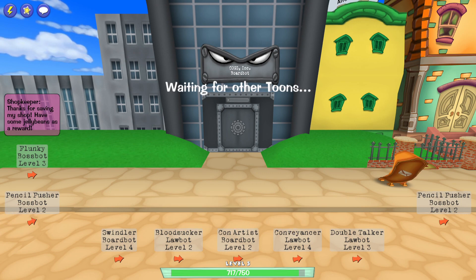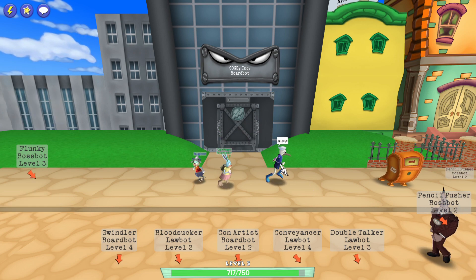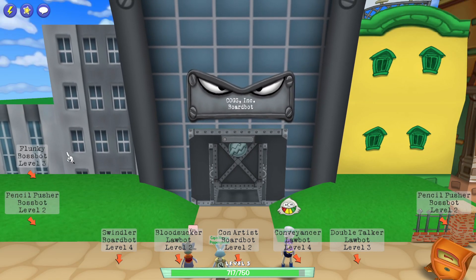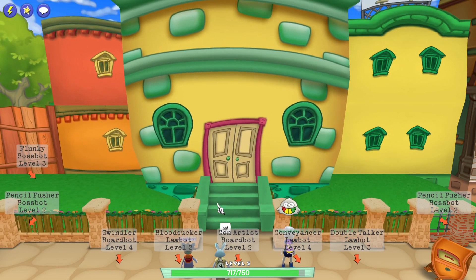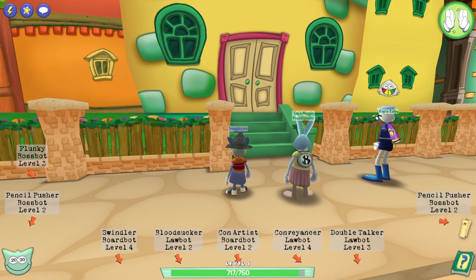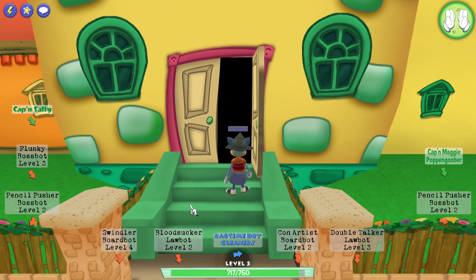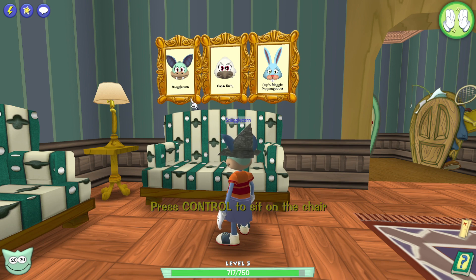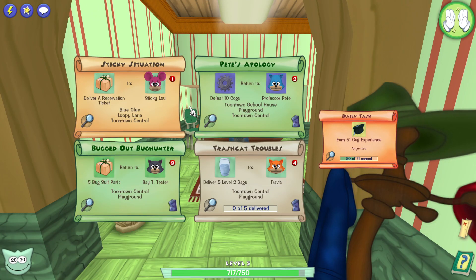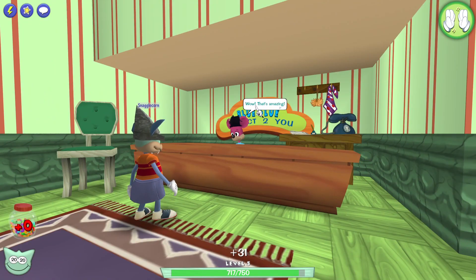Hey, that's our first cog building defeated! We did it. GG guys. You'll love to see it. And if you go inside the building afterwards, you even get this cute little indication that you were the one who took down this building. You'll love to see that. And all of these tasks now are just returned to other Toons, so that's nice.